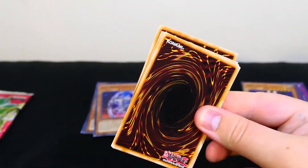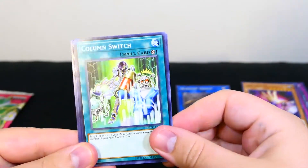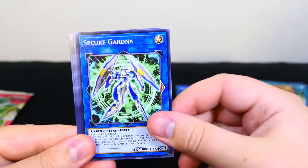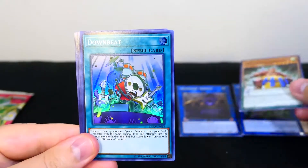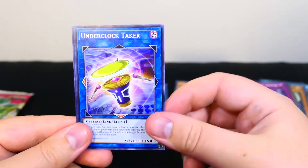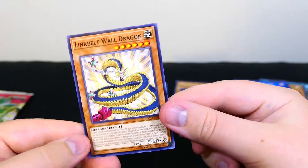Hoping we get the cover card, or an ultra or a secret. Column Switch, Watt Kinetic Puppeteer, Secure Gardener, Yokozuna Sumo Spirit, Downbeat, Mech Knight Yellow Star. Cool. Parallel Port Armor, Underclock Taker, Link Belt Wall Dragon. On to the last pack, hopefully it is something awesome.